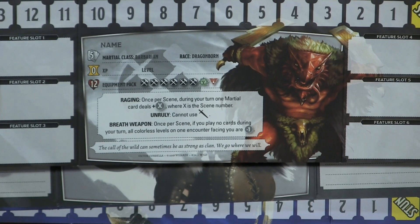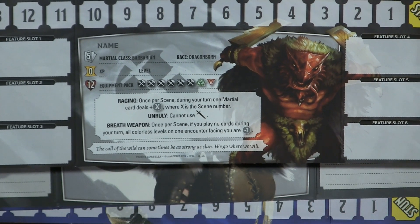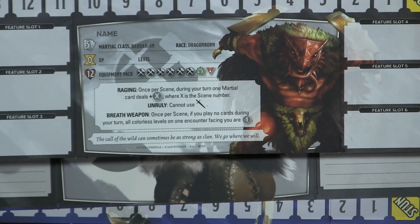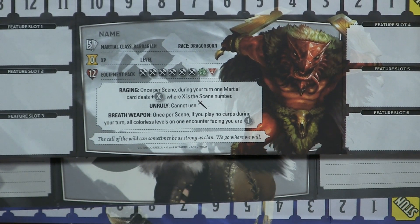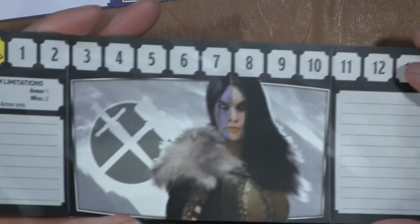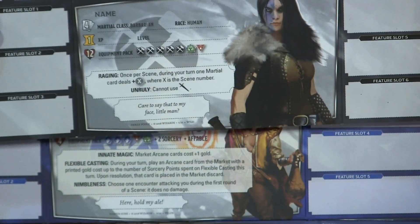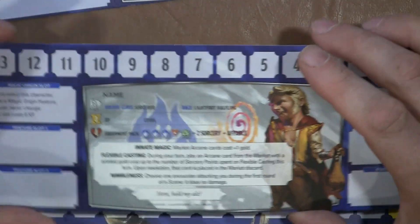We have another barbarian — this is a Dragonborn barbarian. Look at the colors; of course they made him a red dragon, so fitting. Once per scene during your turn, martial cards deal plus X where X is the scene number. That's pretty darn good. And he's got a breath weapon. And then we have a Human barbarian — look at that face.